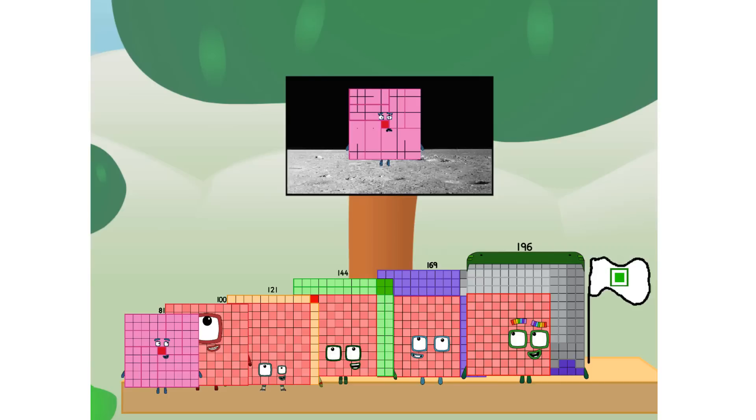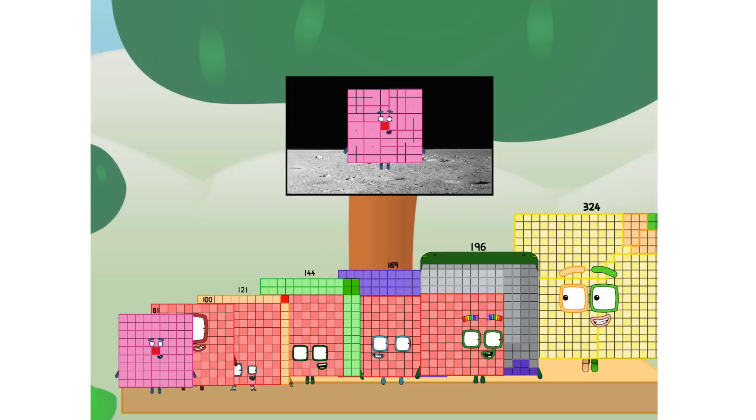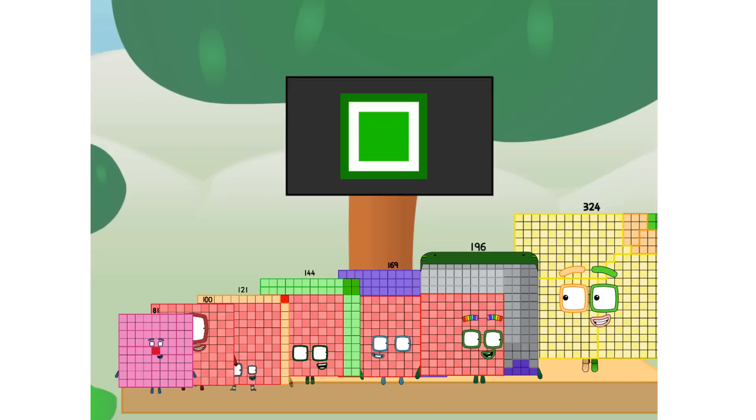Numberland, we have a problem. I forgot the flag. Don't worry, little 9 — I'll take care of this. 324. And I promise: no rockets. No rockets. Non-squares — square power only.